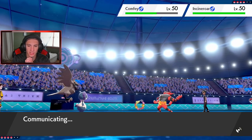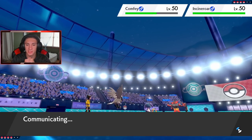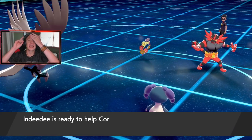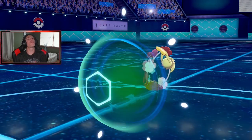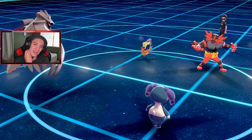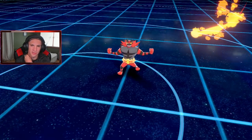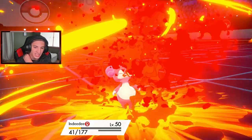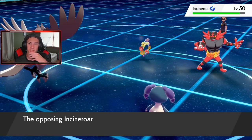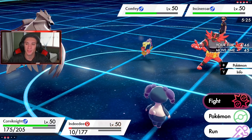If I can Helping Hand maybe KO this Comfey - it probably heals up or tries to set another Trick Room. Helping Hand comes out but Comfey protects. Iron Head gets blocked too, you little biscuit! He's going for Burning Jealousy and then straight Flare Blitz. Indeedee goes down. Of course you get the burn. Of course you get that recoil damage. This is going to be a long match - we've been having some long matches recently.